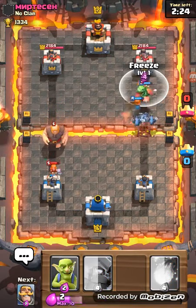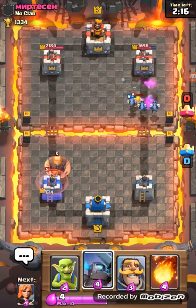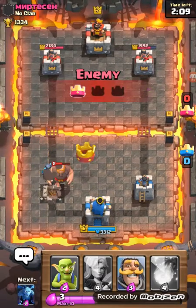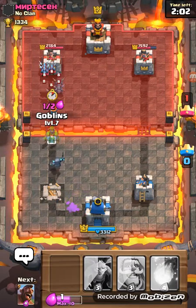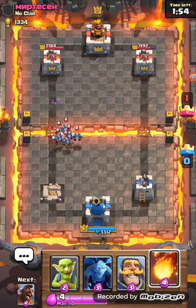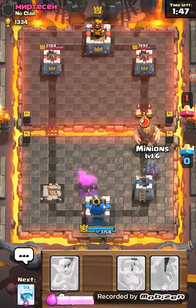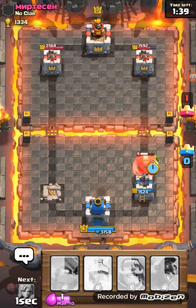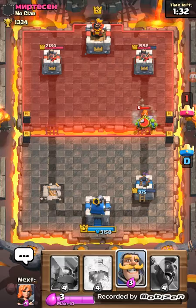All we can do is do damage to that giant — that giant's gonna take us out. I'm gonna throw the Valkyrie right now. All right, just waiting to draw another card — oh I missed! Oh my god, fire spirits are gonna take me out. Goblins down — we're doing really bad. We lost this battle, we can't come back.